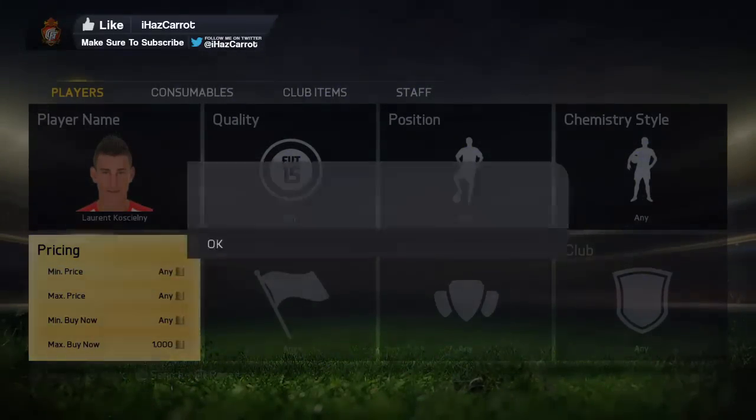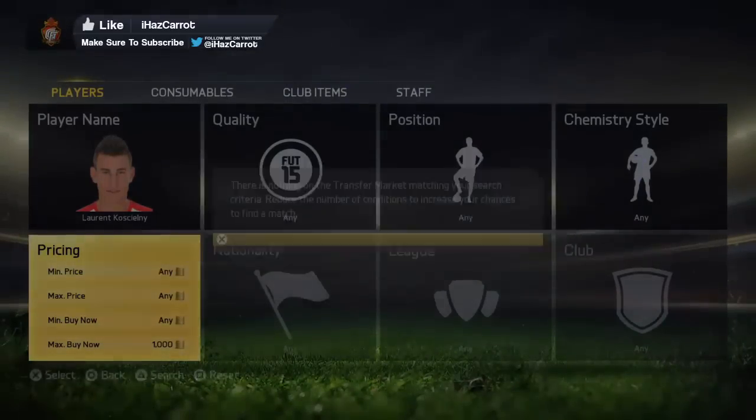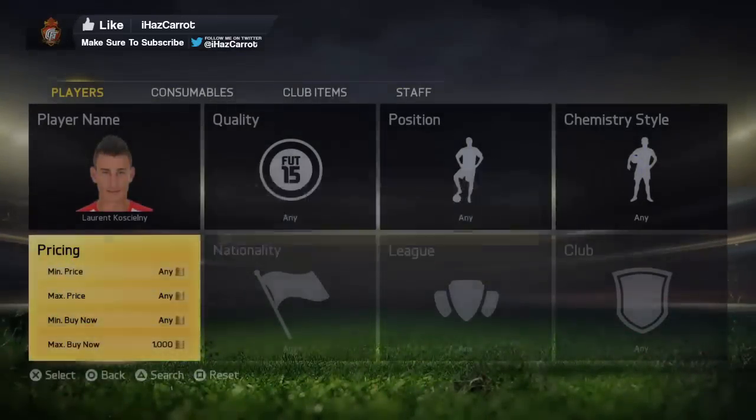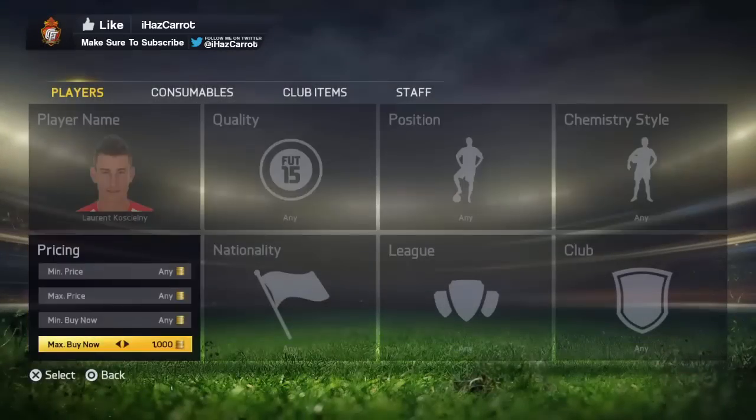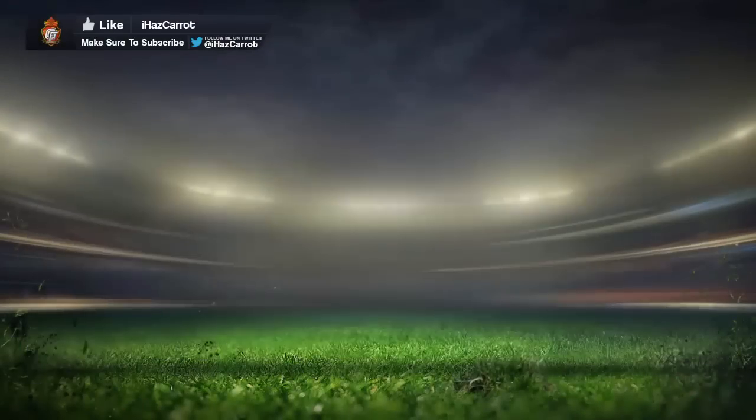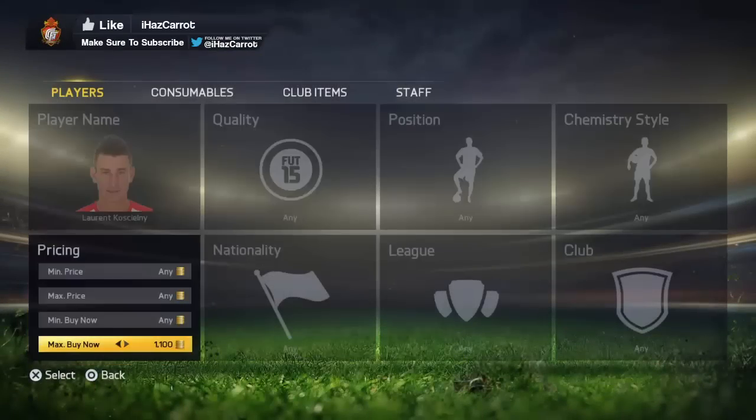As you would have seen at the start, I got one for 1k and nearly got one for 850 coins. All you have to do is just spam it. Sometimes it does glitch out and you'll need to up the price. You can see there's one for 1k — go to buy it, but someone else just nipped in there.